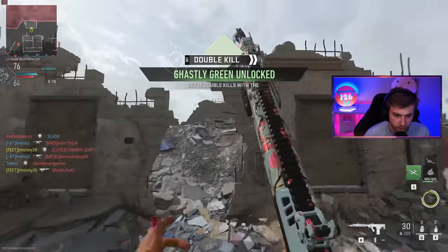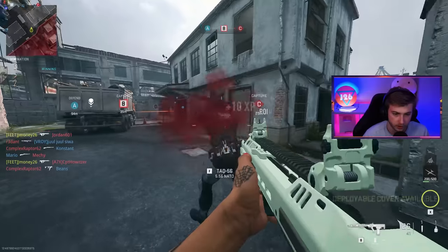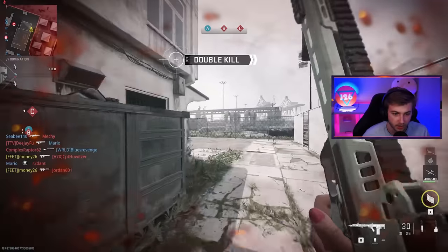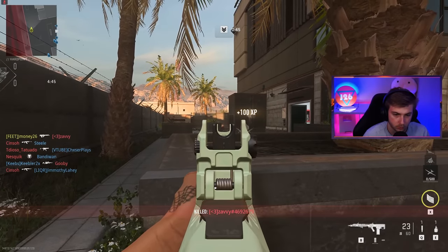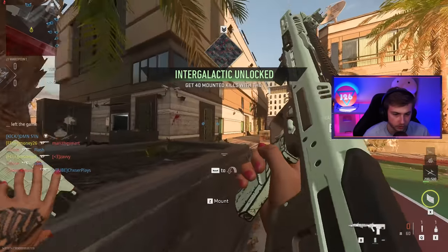There's our double kill camo — finally. Don't you dare come back from being AFK. Thank you. And that's our kills from behind camo — what a kind lad. And our mounted kills are done. Now we can start working on gold. I forget how long it takes to get done without getting it leveled up first. I would have streamed getting this leveled up but I was listening to that whole Twitter space thing.